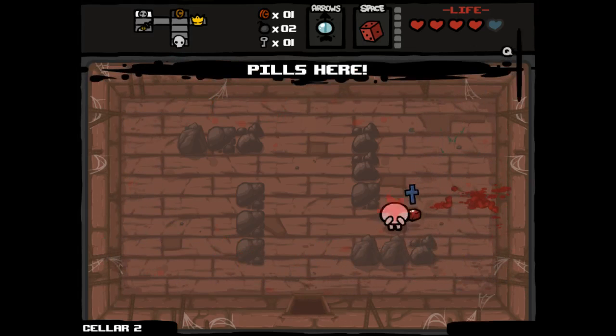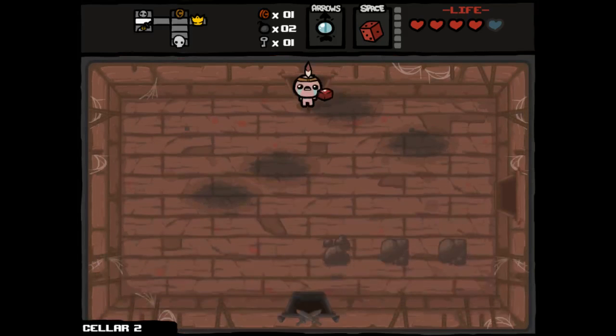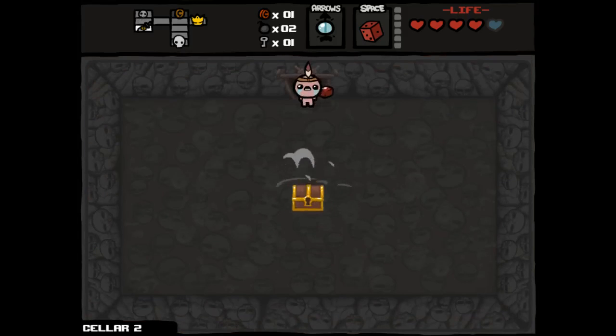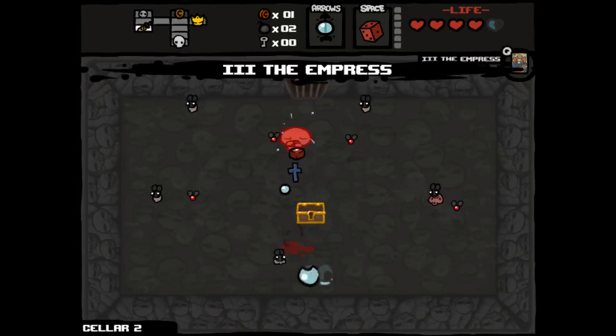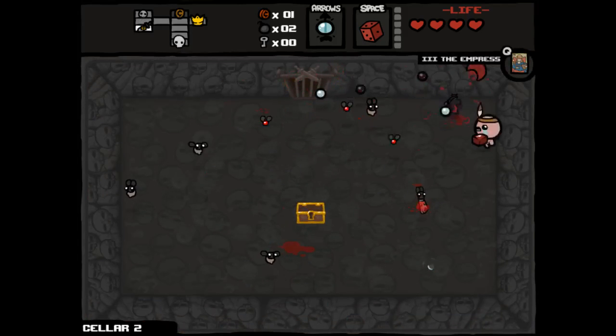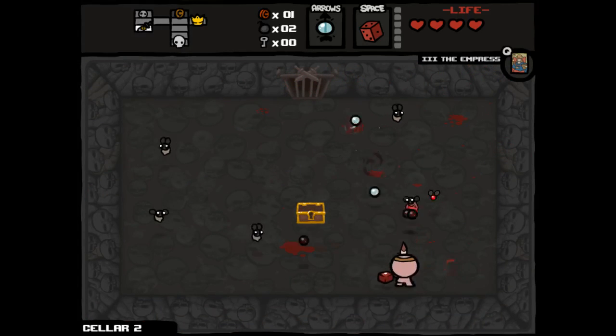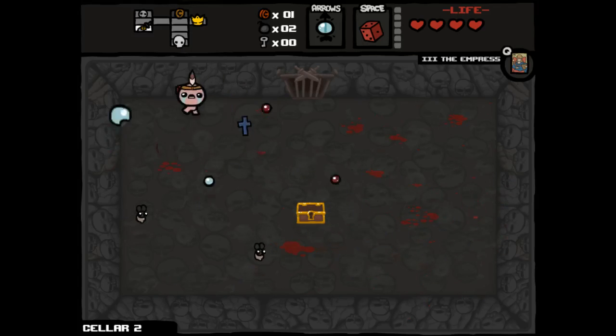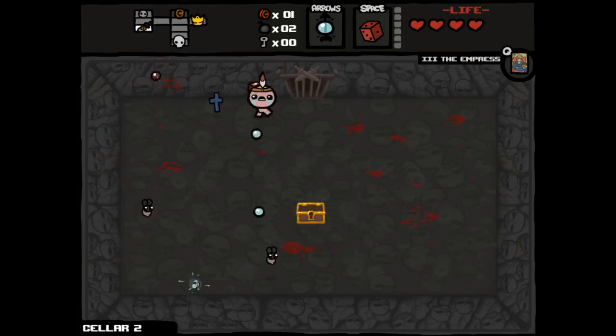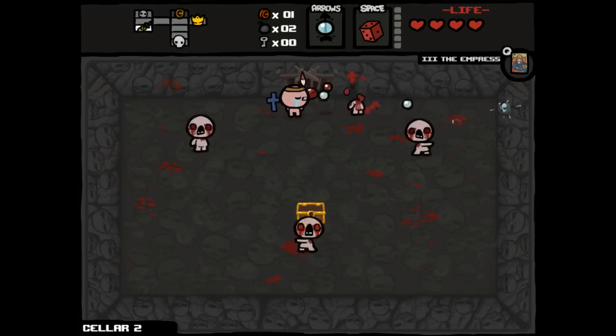I am going to use my key to open up this golden chest, because I'm a bad dude that isn't afraid of anything. It's another Empress card, and I still have the version of the game that apparently allows two waves to spawn at once, which is really frustrating, but just one spirit heart down the drain — not the end of the world, unless I end up dying.